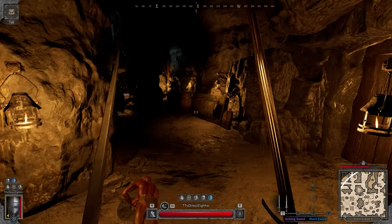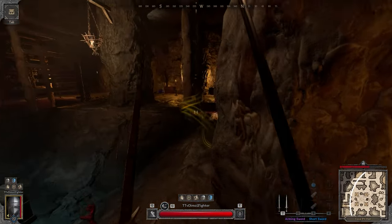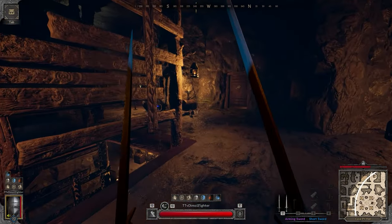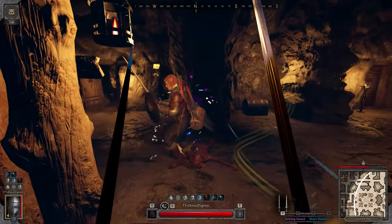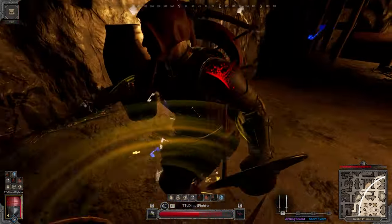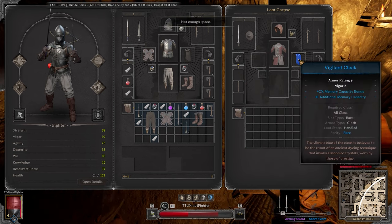Oh, hello there. Can we fight already? Use your blue potion and let's fight. I'm gonna let you use your blue pot — use the potion and let's fight. Hello? Not bad, right? GG — here's some good pieces.